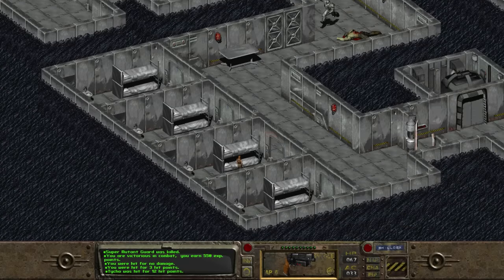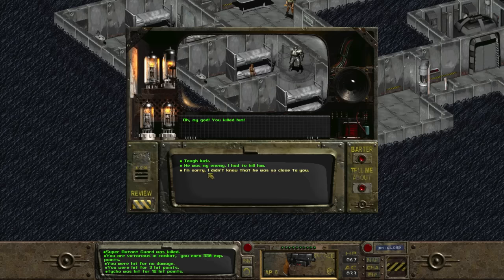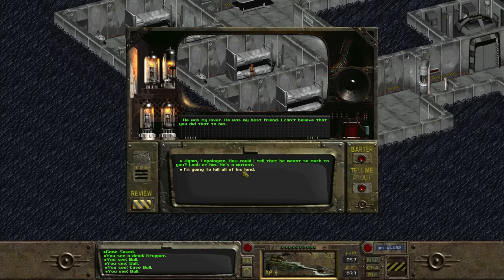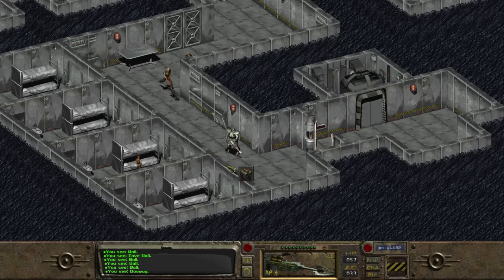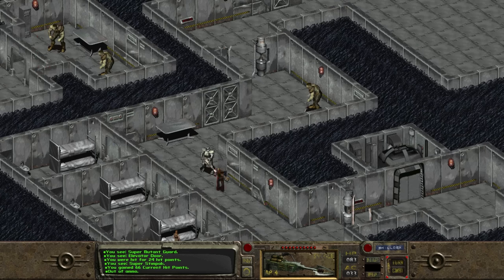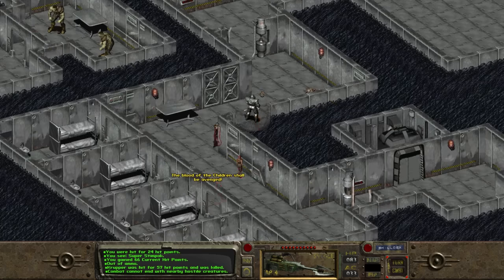Once the guard is dead, we see the cell blocks to the south. In the middle one we find a woman. But when we talk to her, she says "Oh my God, you killed him." It turns out the mutant guard was her lover — as a human he was kidnapped, and the only way he could survive was by being dipped. She was so in love with him that if we attack and she sees us, she joins the fight, shouting "Enemies of the master must burn in holy flame!" and "The blood of the children shall be avenged!"